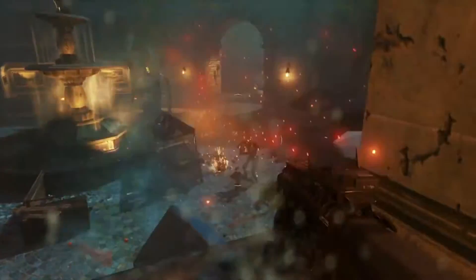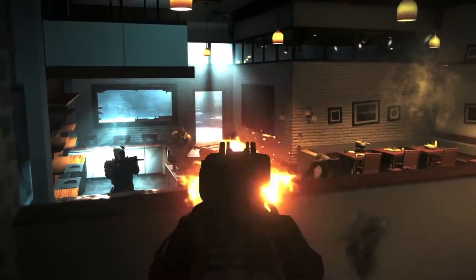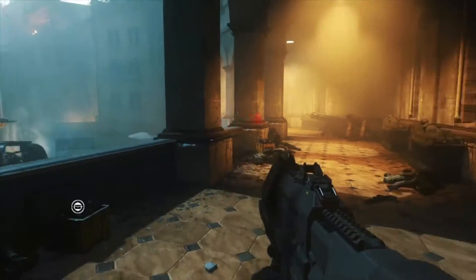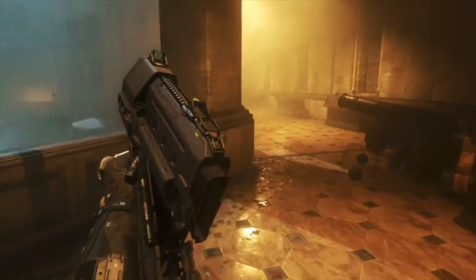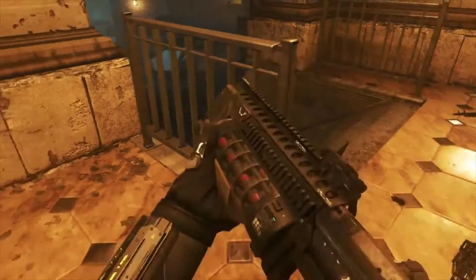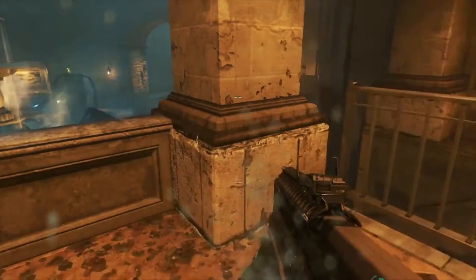Alongside the grenade, there's another piece of equipment. I'm not sure I like this one as much — I don't know if this is coming to online, and I beg that it doesn't. It's like a trip mine, similar to Black Ops 3, but you throw it on the floor and it literally crawls toward your enemy like some kind of spider. I'm not sure if it blows up or stuns them, but if it blows up and comes to online, that thing is OP — no ifs or buts. You're throwing a trip mine that actively targets and kills you.